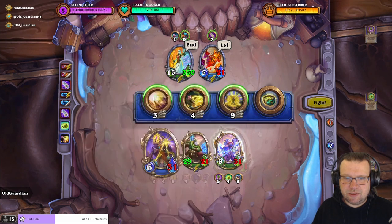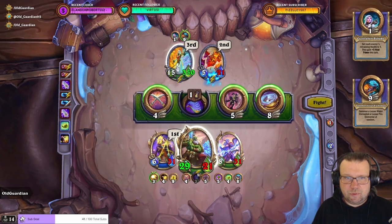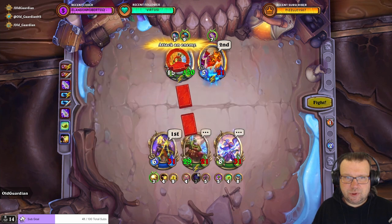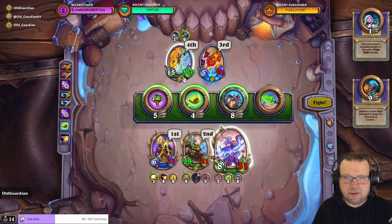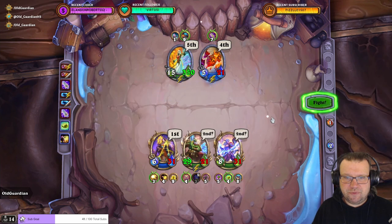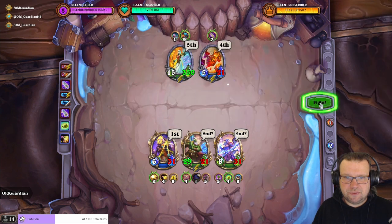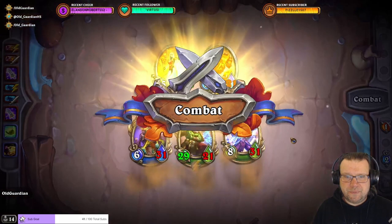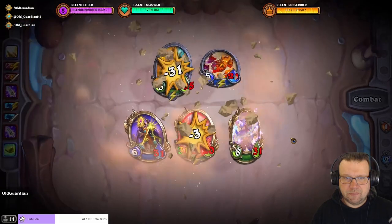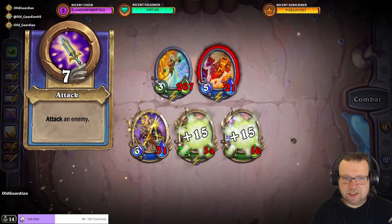Not a lot of damage coming. I need to get to work on that Balinda — double striking into it. And do a bit of healing like this. Let's give this a try. I need to get damage rolling. I need to get some heals in.